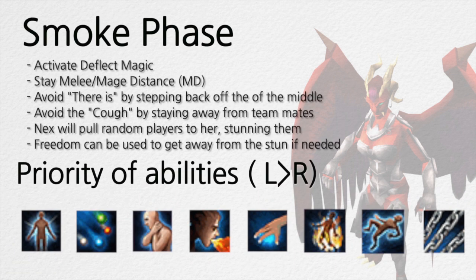For smoke phase, activate Deflect Magic, stay MD at all times, avoid the eye attacks by stepping up the middle, and avoid cough spreading to other teammates.